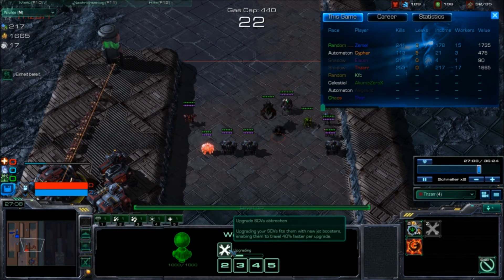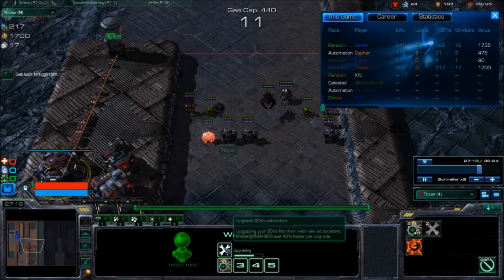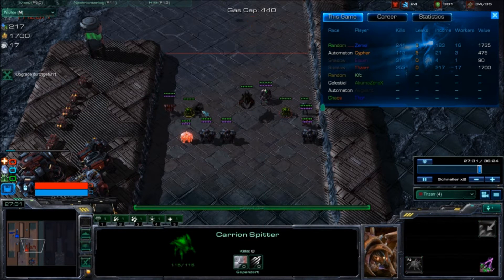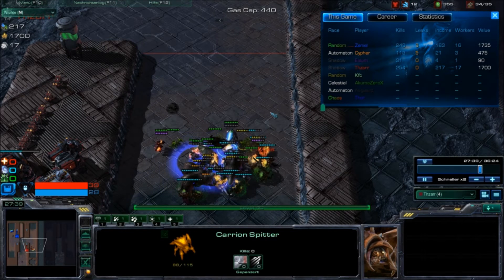We go for the third upgrade now — 17 workers, round 18 incoming. We get a second carry-on speeder so we can apply the debuff on many more units than with only one speeder.